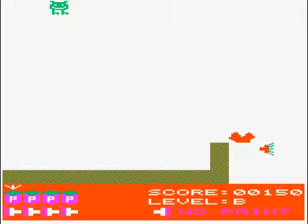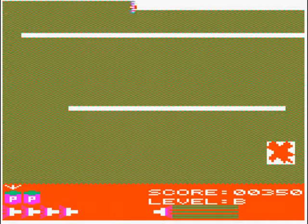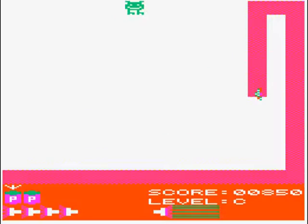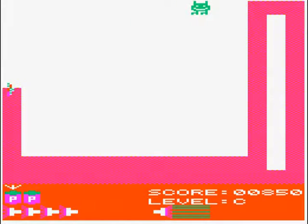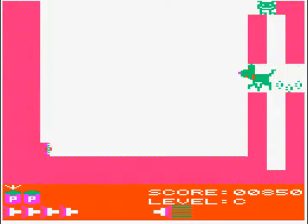A variety of nicely animated sprites plot across your handiwork messing it up. These include a boy, some bubbles, some moths and a seemingly irrepressible dog. Some cause damage immediately, some only if you collide with them. The boy you should leave well alone because hitting him results in the loss of one of your paint tins instantly.